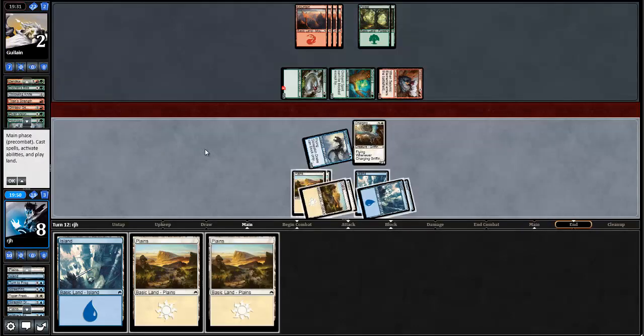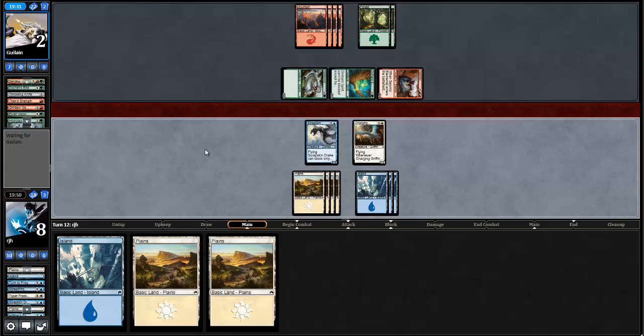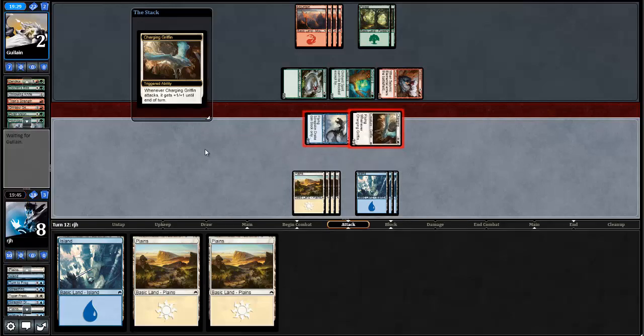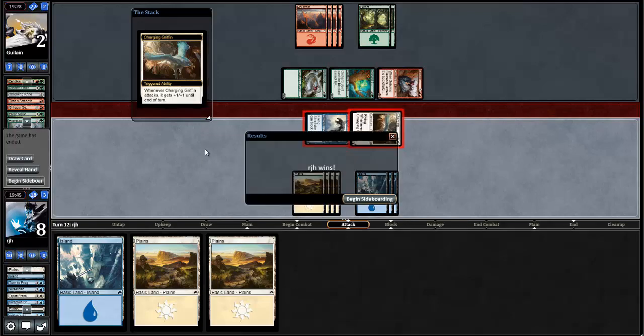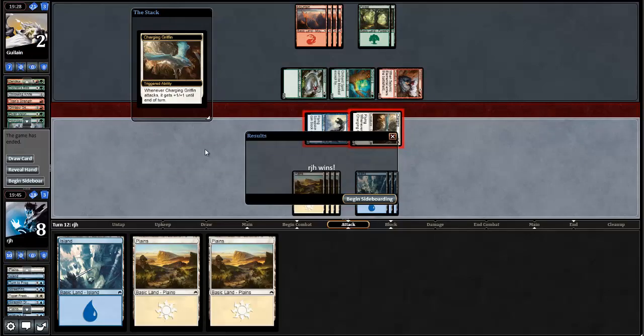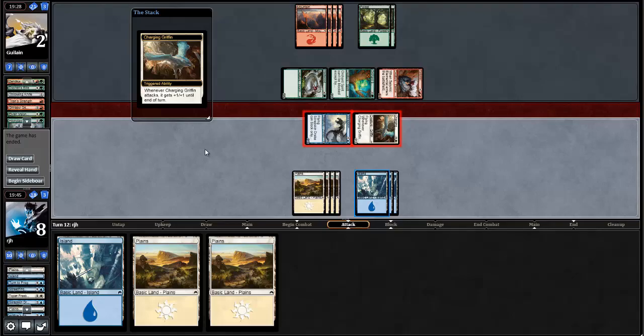Flooding out. I am attacking with both because I'm dead — I don't want my opponent to have a removal spell and then not die. If I don't attack, my opponent is much more likely to be able to win percentage-wise. I'm going to pause for a second and restart MODO because I'm lagging so hard. Alright, restarted — we're back.